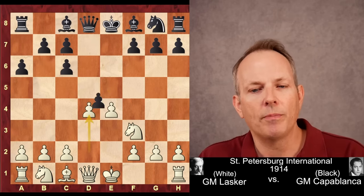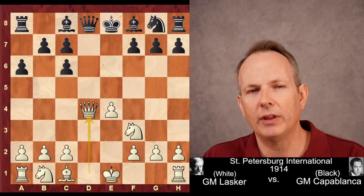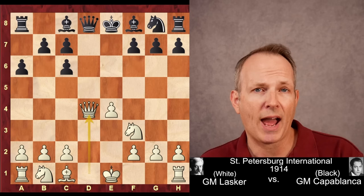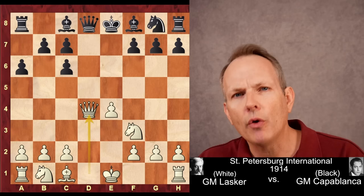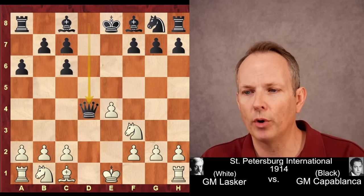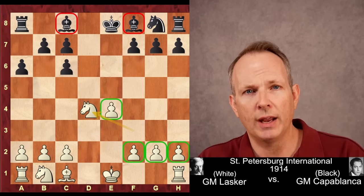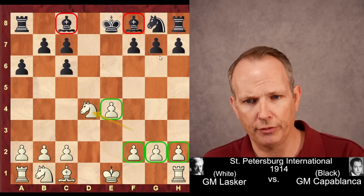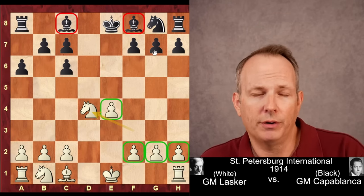D×C6, D4, and here he plays for the exchange of queens — Queen D4, taking it straight into the endgame. You might think when playing someone like Capablanca, who was already established as an elite master of the endgame, you wouldn't want to go into an endgame with him. But Lasker was not worried at all. The queens come off the board, Knight takes D4. Black has the two bishops, White has the healthier pawn structure with a 4-versus-3 majority on the kingside.